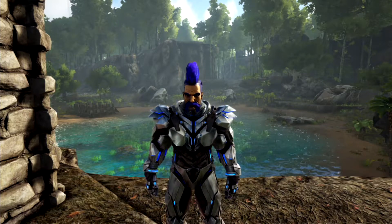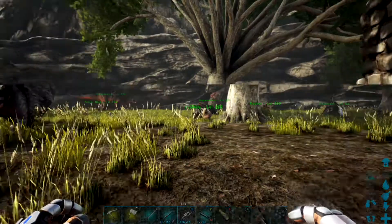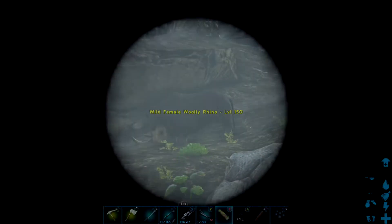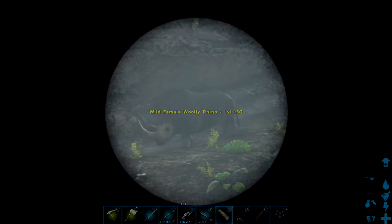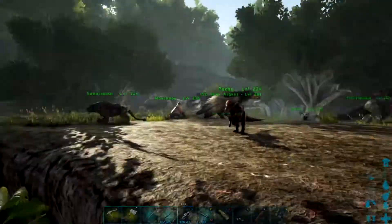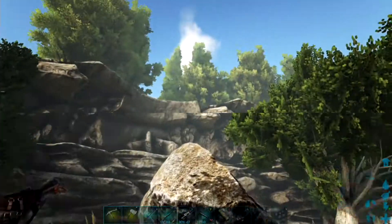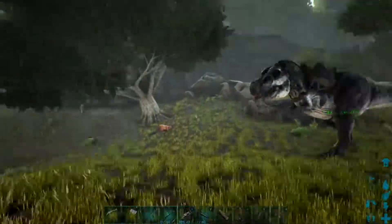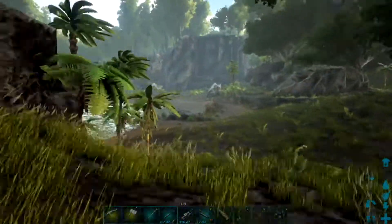So let's get to what we're going to be taming today. If we look into the distance and get our spyglass out — this is what we're going to be taming today: the Woolly Rhino! These are only usually found in the snowy biome, which is right next to us over that way, and that is what we're going to be taming.